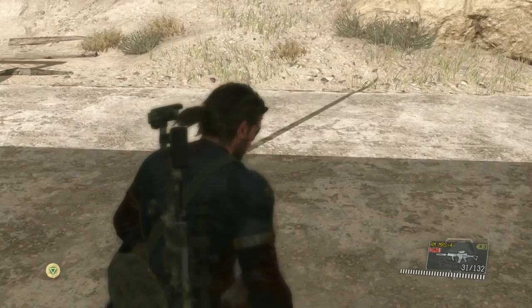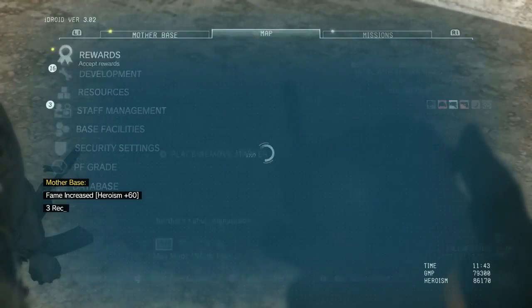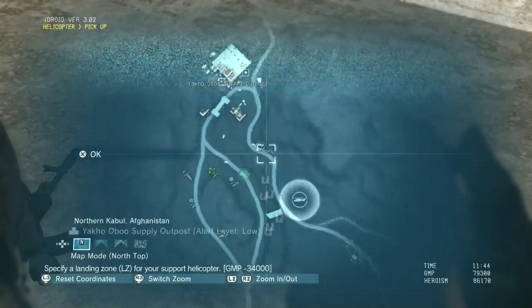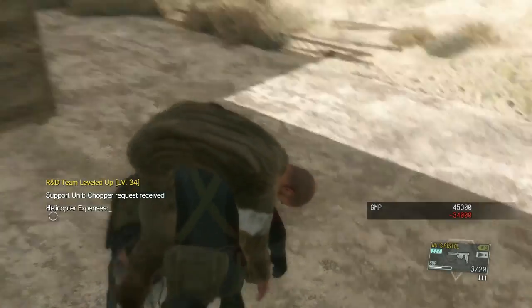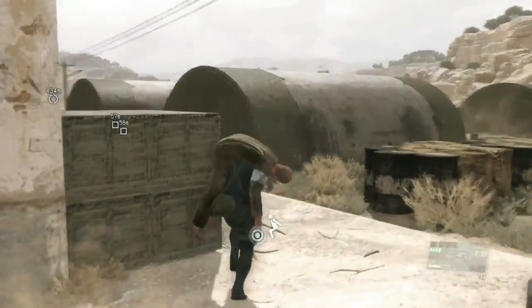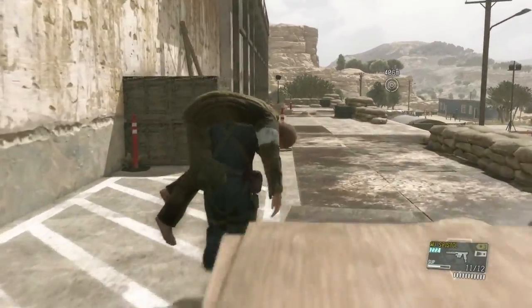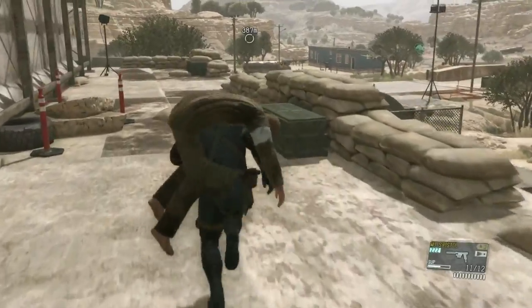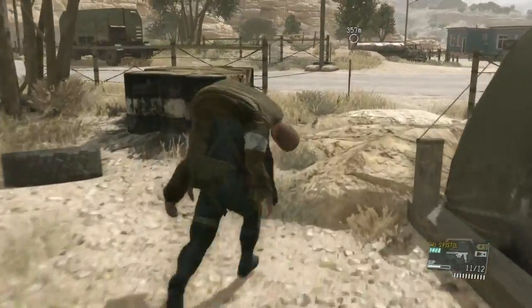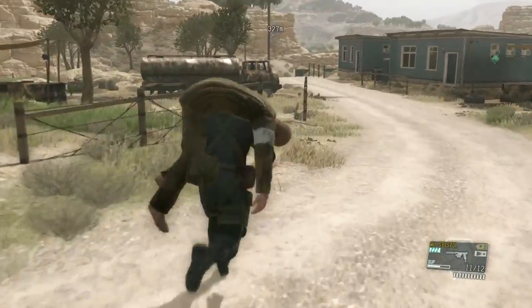We pick up Malak and set an extraction point for the helicopter to come pick us up. We don't have D-Horse, and this mission area is very large, so the helicopter is probably the quickest way out. I'm not sure if this is the closest extraction point — there's also one on the other side of the compound which may be slightly closer. This is just the one I chose.